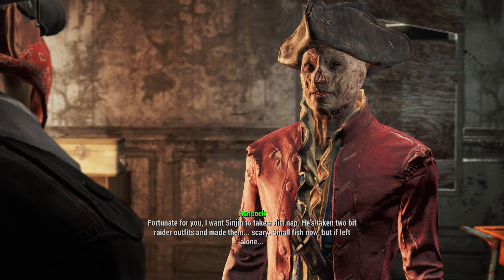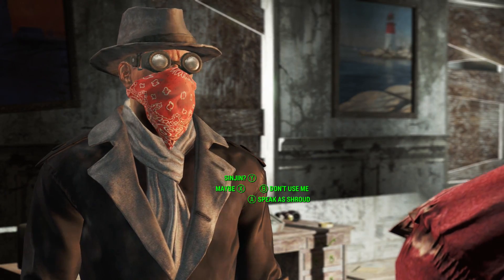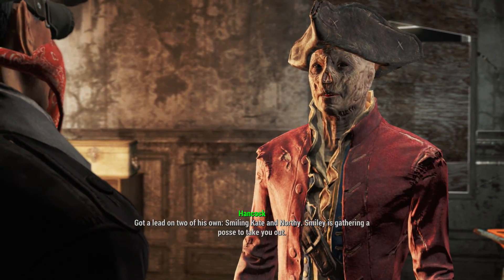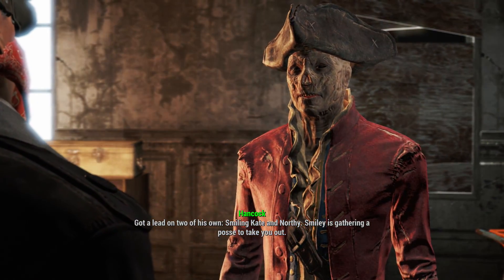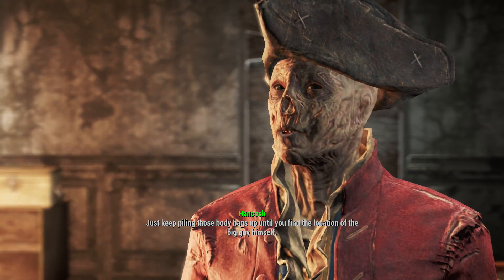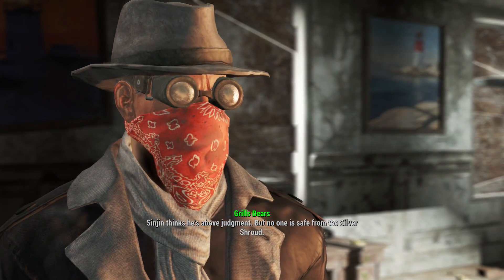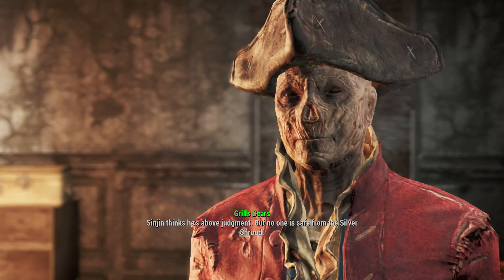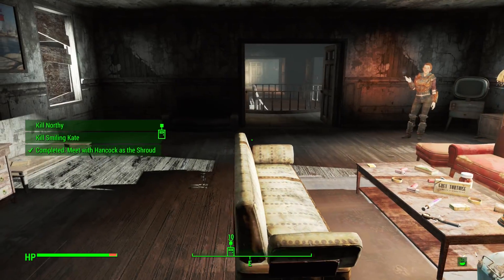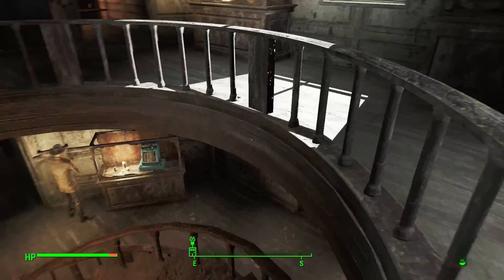Fortunate for you, I want Sinjin to take a dirt nap. He's taken two Bite Raider outfits and made them scary - small fish now, but if left alone... I just like how much Hancock really likes me being the Shroud - that's marvellous. He will be judged for his crimes, trust me. Got a lead on two of his own: Smiling Kate and Northy. Smiley is gathering a posse to take you out, and Northy is just running scared - hired himself some goons and is holing up in Prospect. Just keep piling those body bags up until you find the location of the big guy himself. Sinjin thinks he's above judgement, but no one is safe from the Silver Shroud. Don't get killed - you deal with Sinjin, and I'm inclined to show you some gratitude.